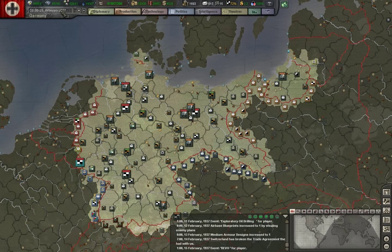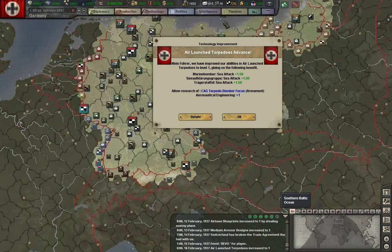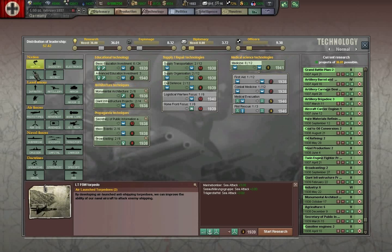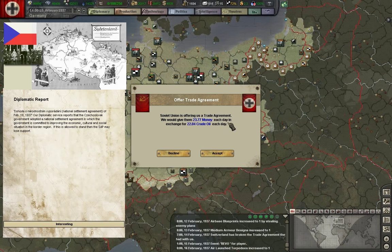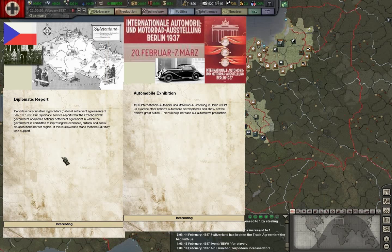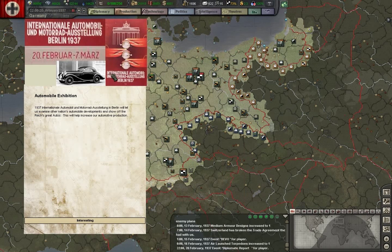Air launch torpedoes — we're not going to tech-rush these, so let's stop that. Mass events — we'll get those going as well; those will help later on. A diplomatic report regarding how terrible we're making it seem the Czechs are treating the Germans inside Czechoslovakia. That will only help our chances of getting territorial claims.